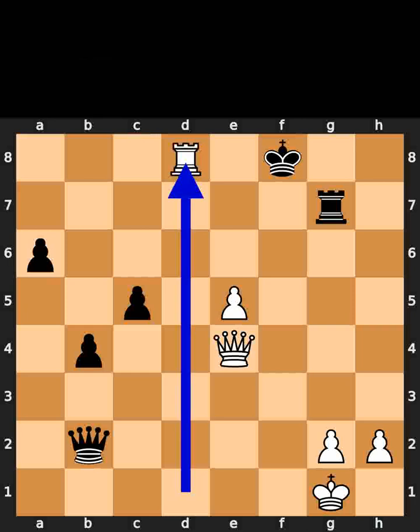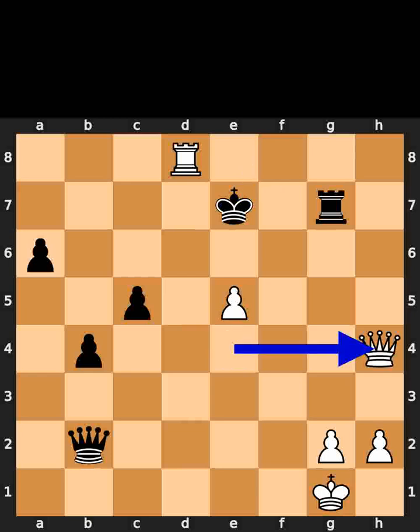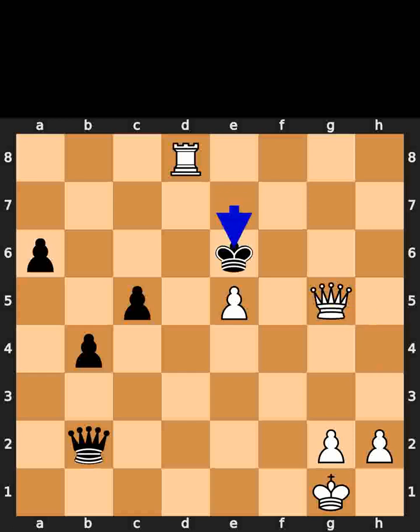White plays rook to d8, check. Black plays king to e7. White plays queen to h4, check. Black plays rook to g5. White takes the rook on g5 using the queen, check. Black plays king to e6. White plays queen to f6, checkmate. If you enjoyed this video, please like and subscribe.